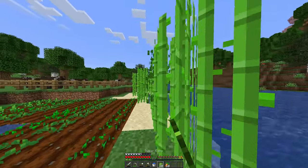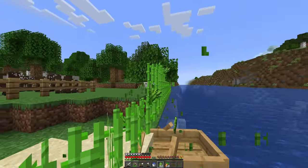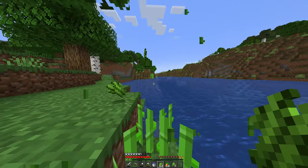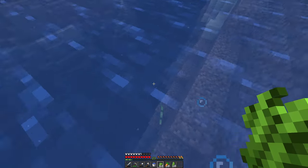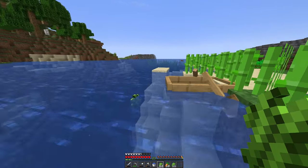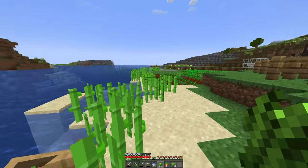Go ahead and harvest the sugarcane as well. Might need to go to a swamp and get some lily pads so that the sugarcane doesn't keep falling off the side into the water and we have to swim to get it.